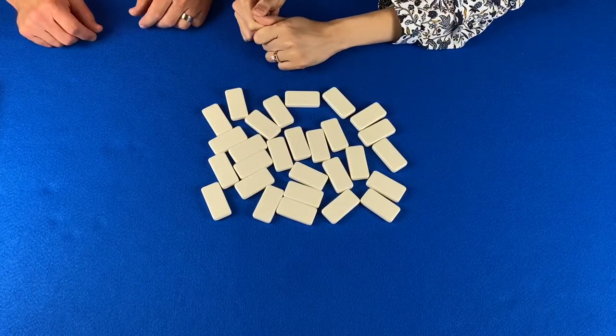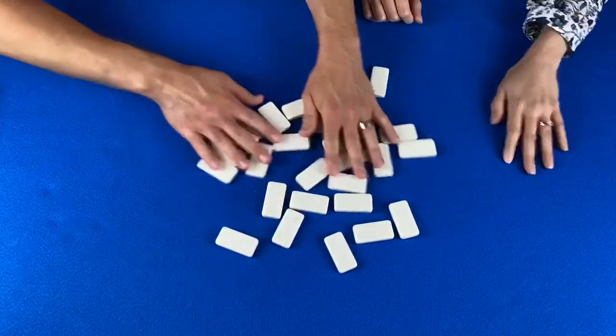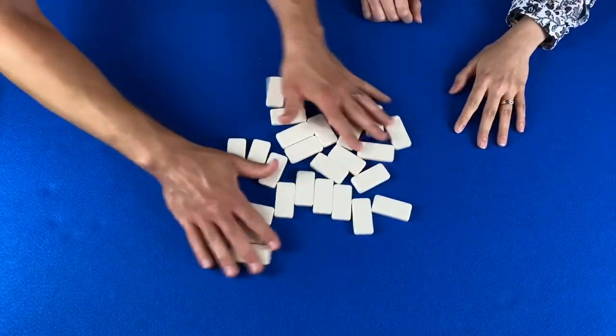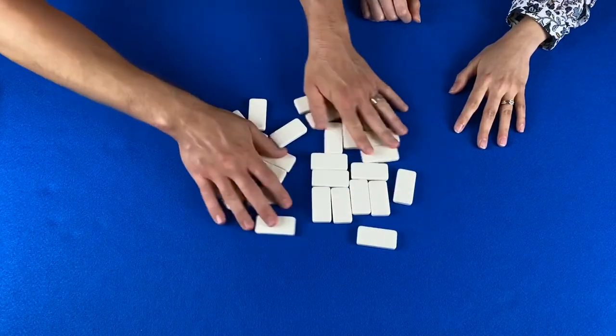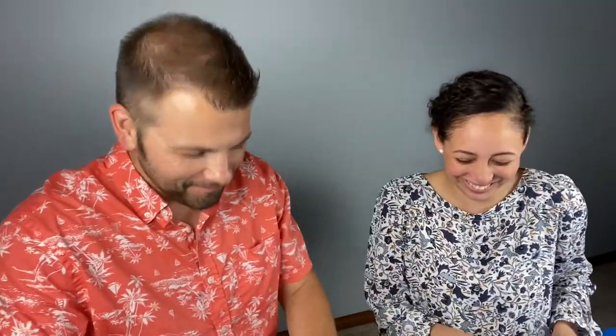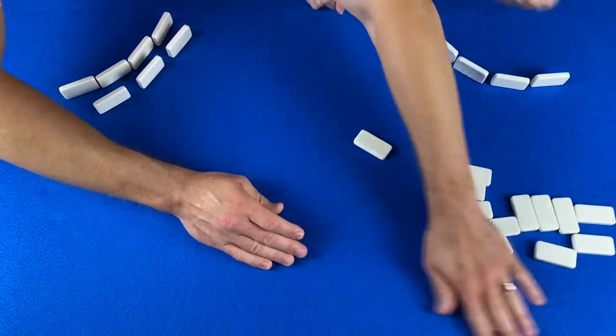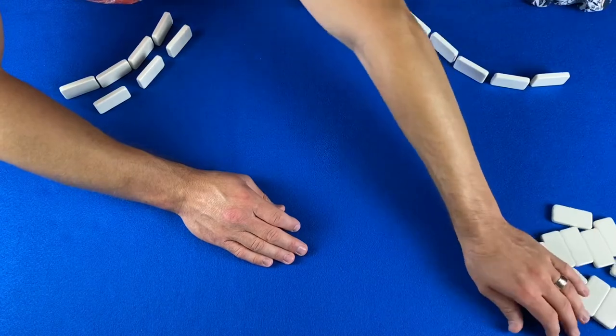To play block dominoes you start with a set of double-six dominoes, so that'll be 28 dominoes. Put them in the center of the playing space and shuffle them up. Each player in a two-player game draws seven dominoes — you will not show each other your dominoes. In block dominoes there is no draw pile; the rest of the dominoes become the boneyard but in this game you don't use it, so those just get pushed aside.